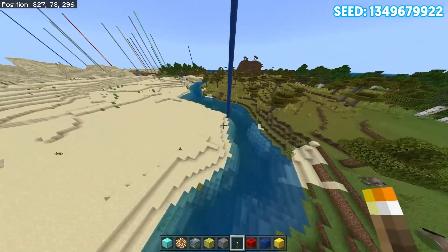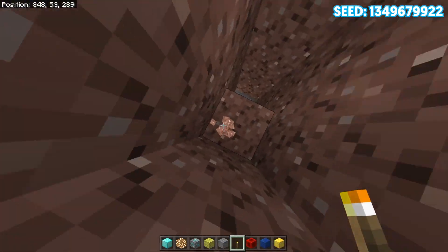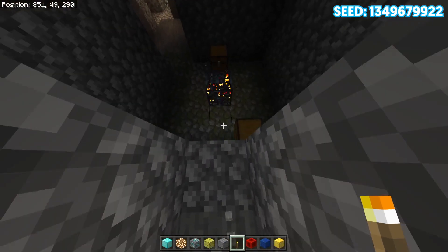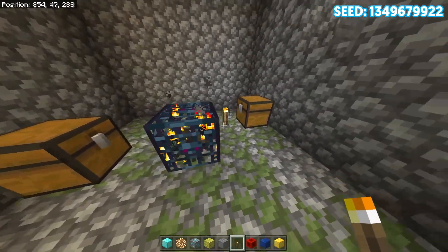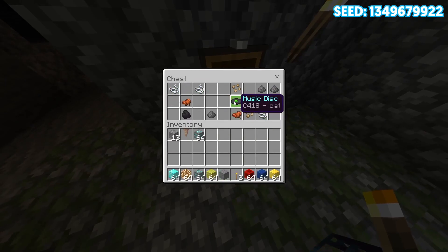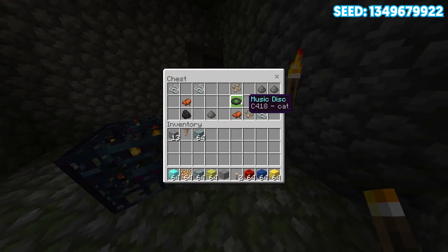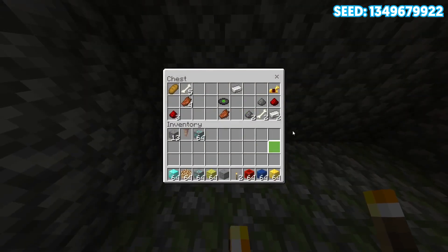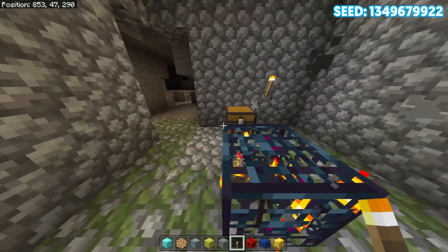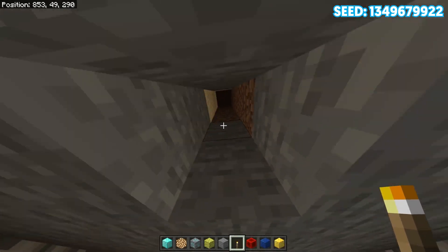Heading over here, we can find yet another spawner. As you can see, we have a spider spawner — so we have all types of different spawners. We also have my favorite music disc, which is going to be Cat. And in the next chest, I can play this two times — we got two cat CDs, a golden horse armor, a saddle, and actually two saddles. This is just so good!